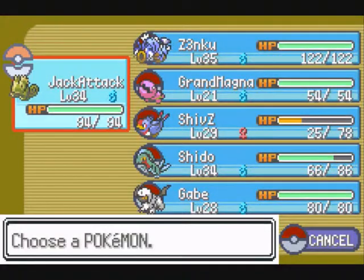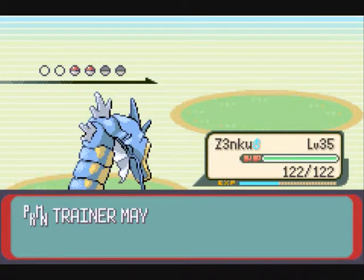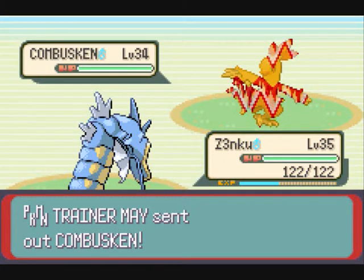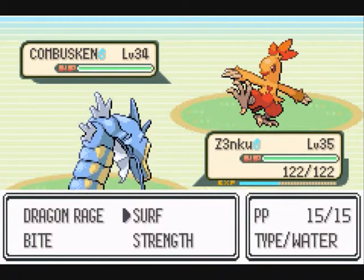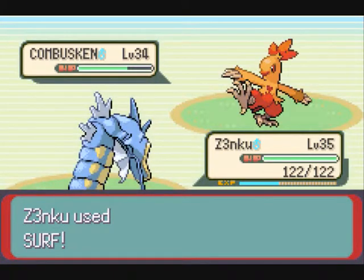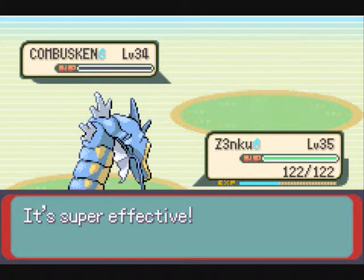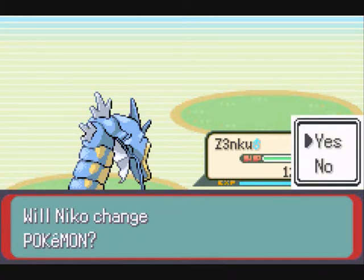Our third Pokemon is a Combusken - it's still not a Blaziken. I'm going to send my Gyarados to get some super effective hits with Surf, because that's the only Water move I have. And he goes down. Our last Pokemon is Ludicolo.